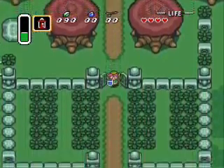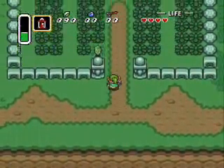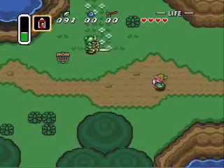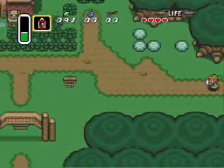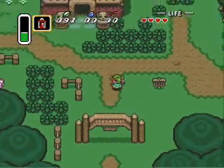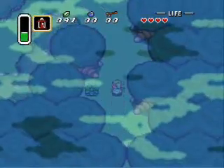Here we are in the overworld for the first time after it stopped raining. We go into the classic Zelda theme, which gave me goosebumps. We have to go to Kakariko village — Kakariko, whatever. Before we do that, I'm going to go up here and get a heart piece. I like running by enemies because I don't really like spending time killing stuff I don't need to.